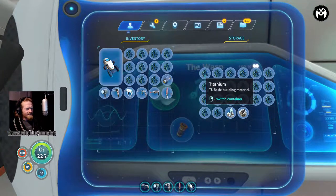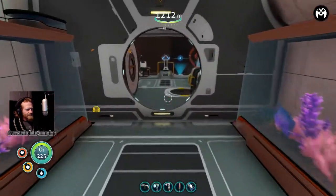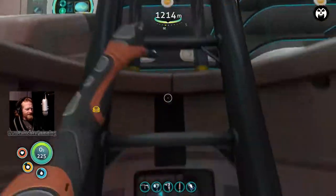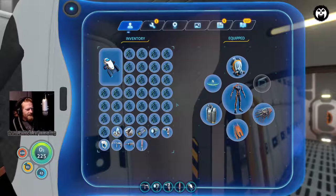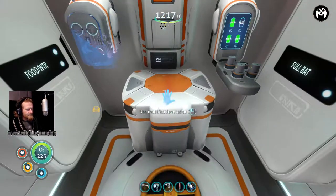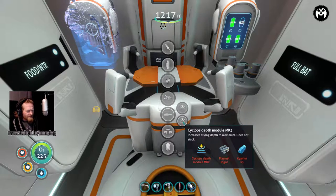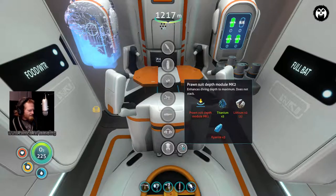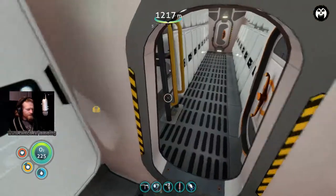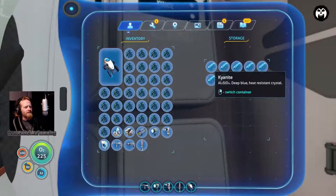Now we can make the rest of everything we need. Let's see - the kyanite I had on me, I don't have it now. We need to make the MK3 - we already did that for the sub. We need the MK2, which requires five titanium, two lithium, and three kyanite. I could have sworn I pulled the kyanite out already - let me check. One, two, three.